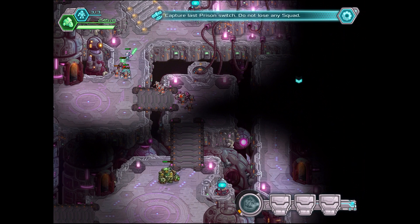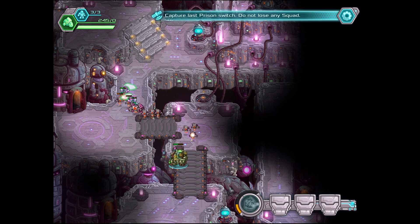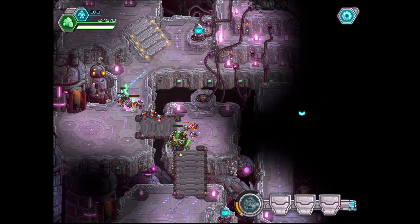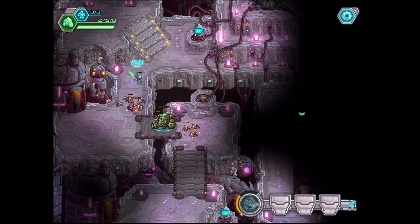The turrets are probably the most important thing to use — don't waste those guys. Make sure you use them at the right time. Use them on any sort of robot healers; those are the main guys you got to take down quickly. We got a Knuckle Bro coming in here, looks like my Guardian is going to struggle a little bit. I wanted to take down one of these extra robots, but I can't do it.